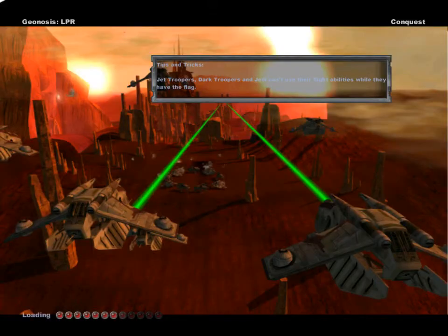Hello everyone and welcome to another Star Wars Battlefront 2 mod showcase. This is Geonosis Landing at Port Reign, it's based off the Clone Wars, and the download link will of course be in the description.